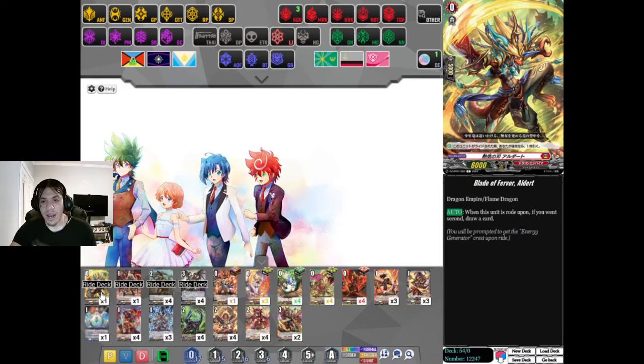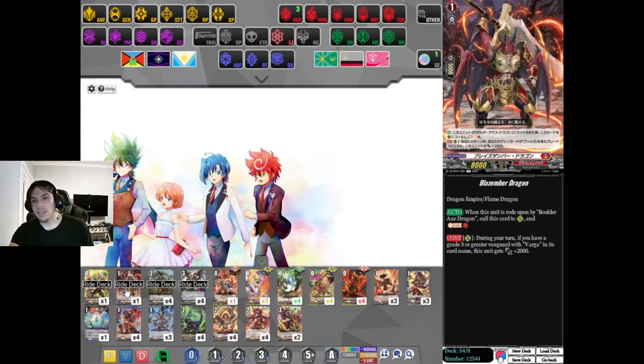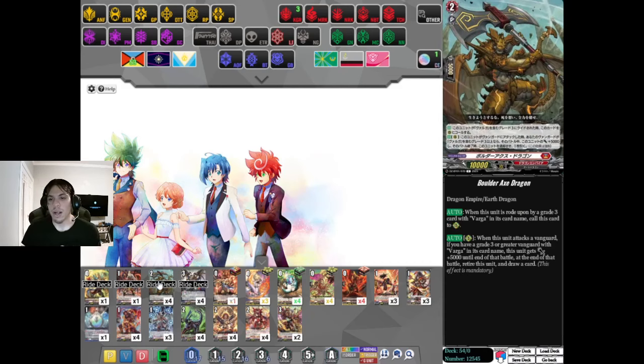So for our rideline, we've got Blade of Fervor Elder, which we could have started - we could have ran any starter, I just really like the design for this one. We've got Blaze Ember Dragon. When this unit is rolled on by Boulder Axe Dragon, you call it to the Rearguard and Soul Charge One. Same as the Keter Sanctuary Grade One. During your turn, if you have a Grade 3 or Greater Vanguard with Varga in its name, this unit gets plus 2,000 power. Literally the exact same as the Grade One in Keter Sanctuary.